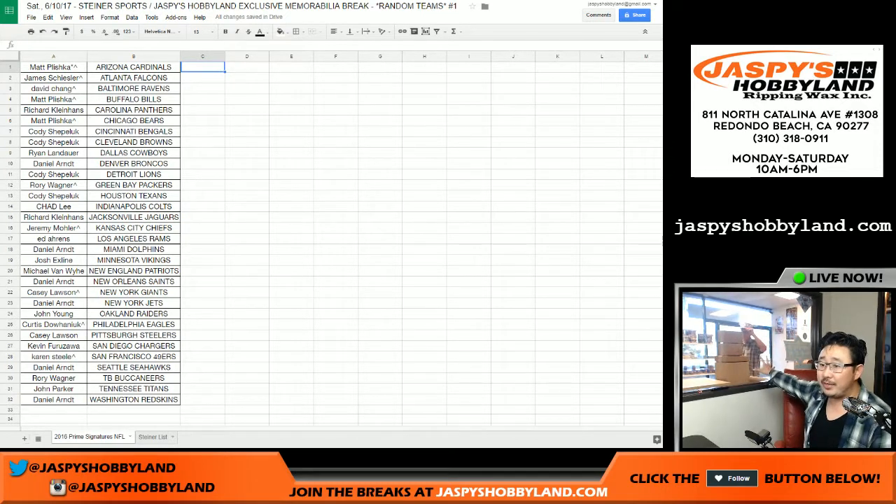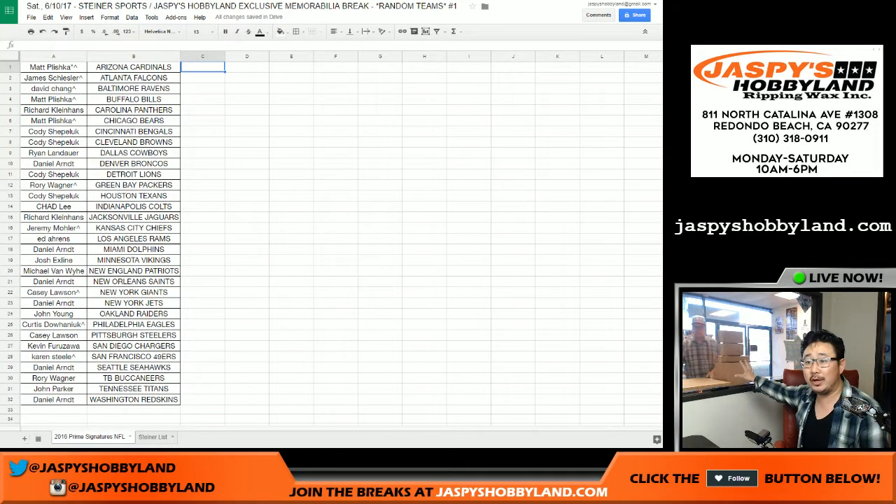Those nine boxes right there are our Steiner boxes. What we're going to do is the boss man — who doesn't know what's inside any of those, I think only Nick knows — he's going to randomly number all those boxes right there for the later portion of the break. So go ahead, boss man.